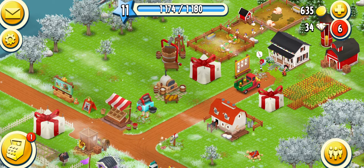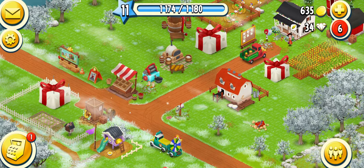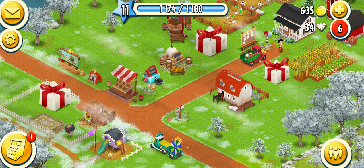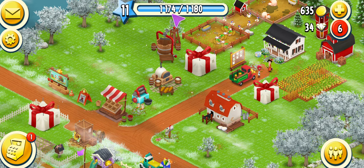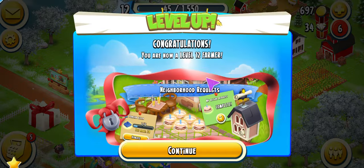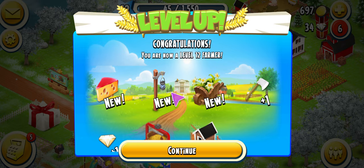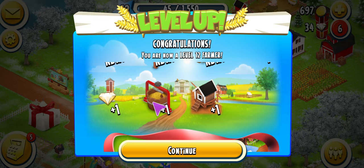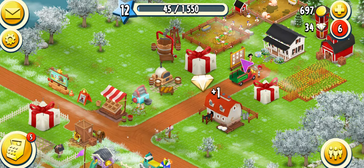The first thing I normally do when I log on is click on the red box and collect the gift — we got TNT. Then let's click on our truck. When we click on the truck we'll get XP. As you can see, we only need six more XP to level up to level 12, and it did. These are all the items we just received: a cheese which we can produce in the dairy, decoration items, one axe, one diamond, another feed mill, and one more chicken coop.